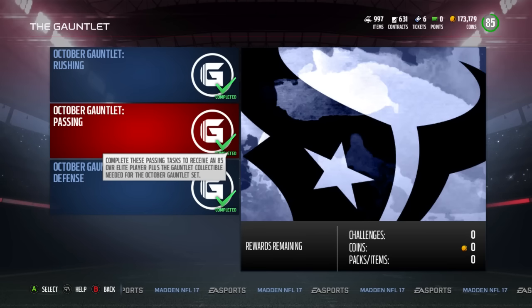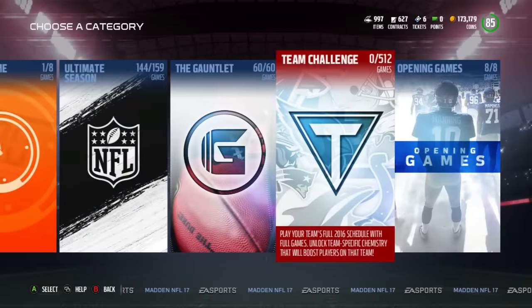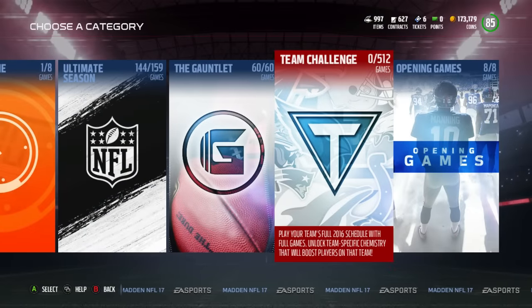For the rushing, passing, and defensive gauntlet solos combined, you earn around 30k coins each — totaling around 100k coins. You also earn two pro packs, two all-pro packs, one legend pack, and one elite player pack at the end. The elite player pack gives you potential to pull an Antonio Brown or Brady — cards that go for upwards of 100k. This is honestly the most rewarding solo content so far in the game. I do need to do the team challenges at some point; once I get competitive badges and close to MUT Master, I'll knock those out.